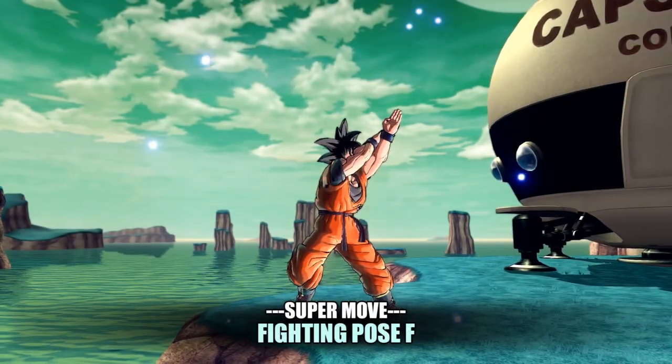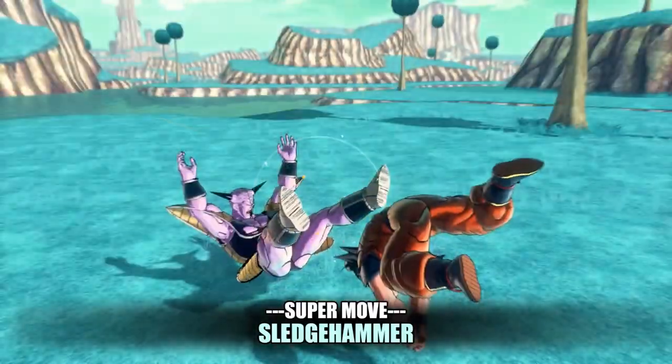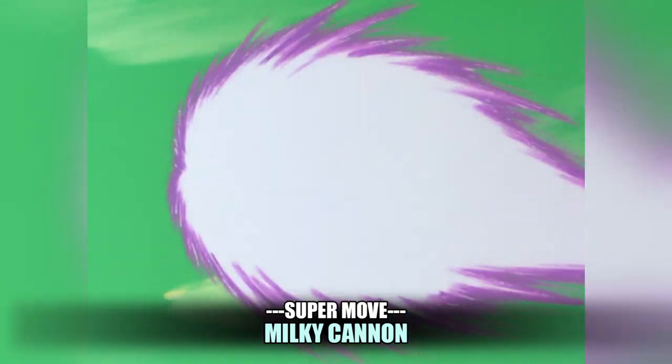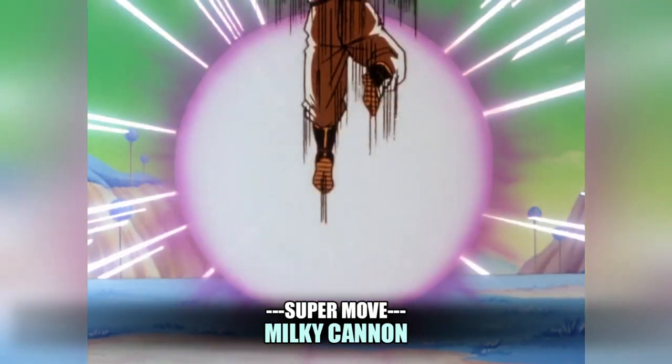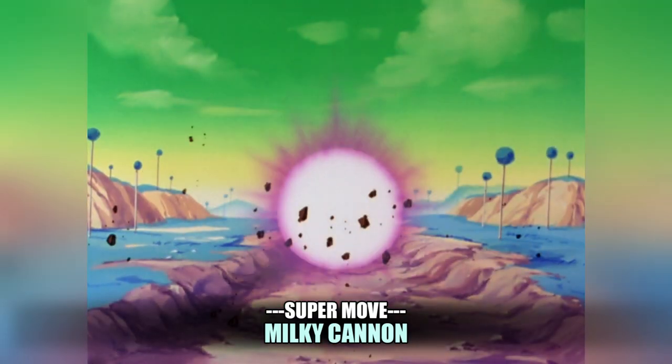Next is Captain Ginyu with Fighting Pose F to deplete your stamina instead of your health. Next is Sledgehammer, a move that smashes the enemy into the ground — great after a stamina break. Next is Milky Cannon, a move he used in the anime before the body change to surprise Goku, which fires a massive ki blast towards the enemy.